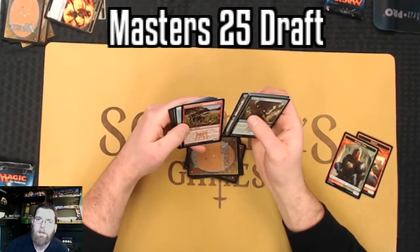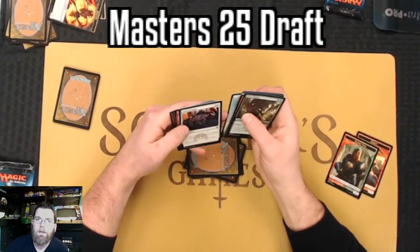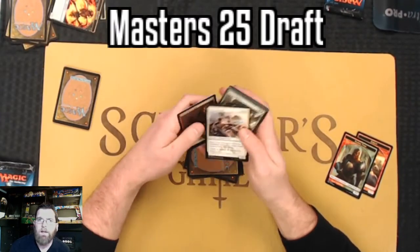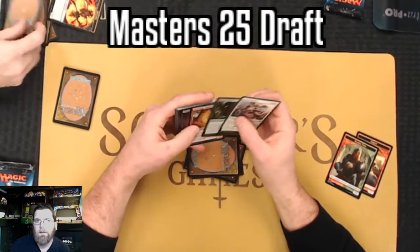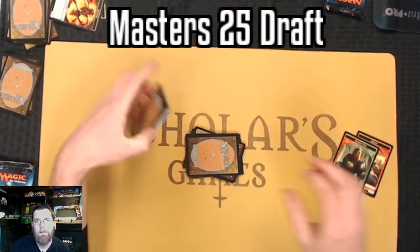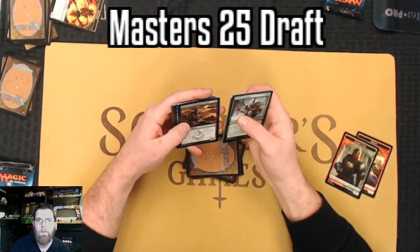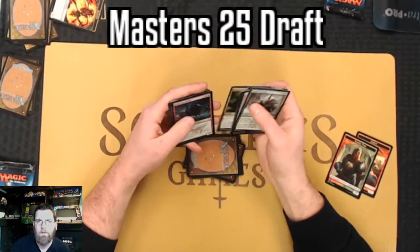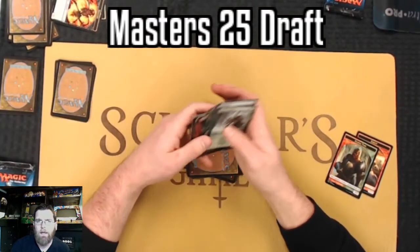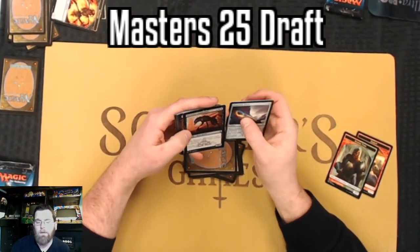There were six packs on the line here. We've got a three-three that makes a one-one when it enters, and we also have the sorcery that lets you fight and pump. Taking an angel token creator - maybe grab some flickers later, that could be useful. Probably a weak pick in retrospect - definitely a weak pick, certainly with where I ended up going with the draft. I really felt like whoever went black-red had the pick of all the best cards at the table.